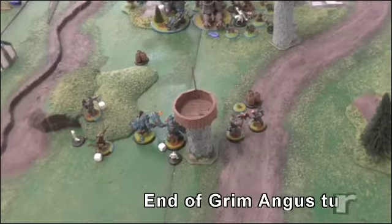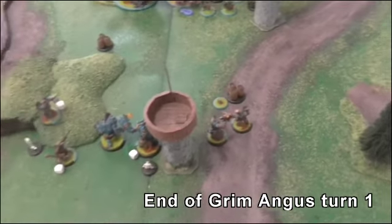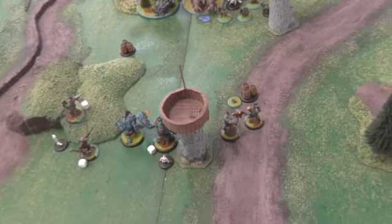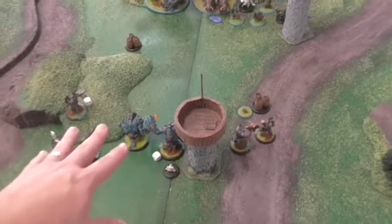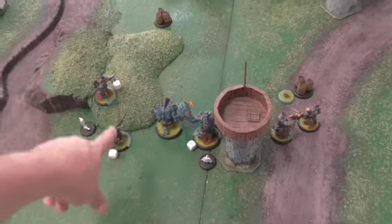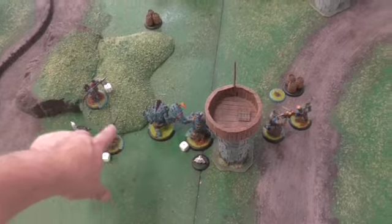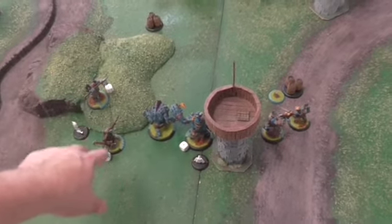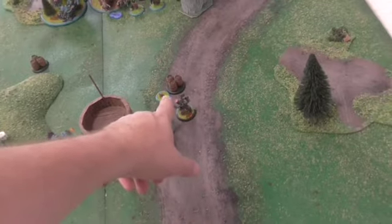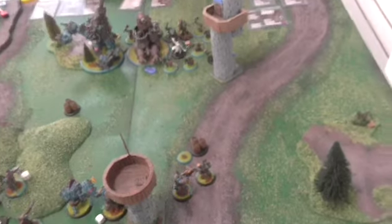Okay, so here we go — end of Trollbloods turn one. Nothing really happened; just moved up, ran these guys into position, ran up him. Grim Angus ran up and did Return Fire on those guys. The Burrowers burrowed and kind of moved up, and that's about it. So that's where we're squaring off.